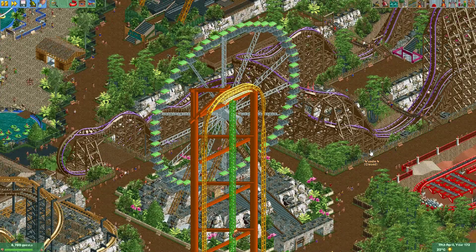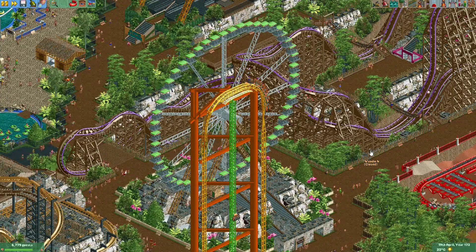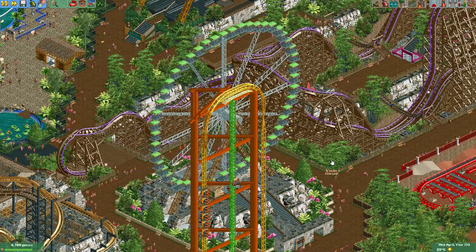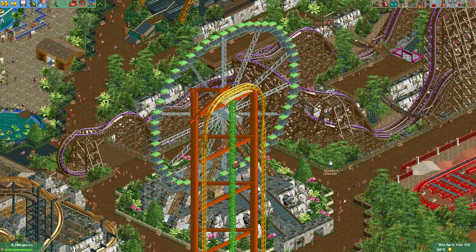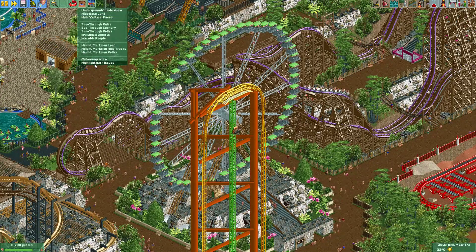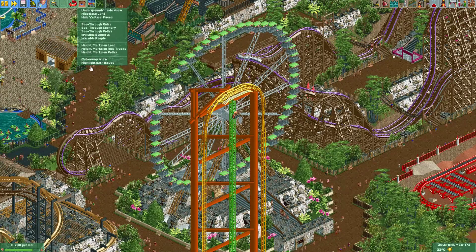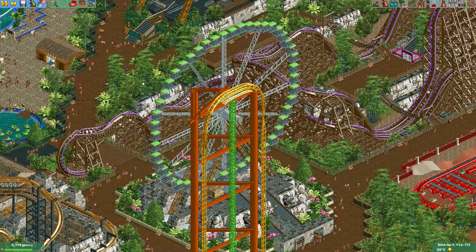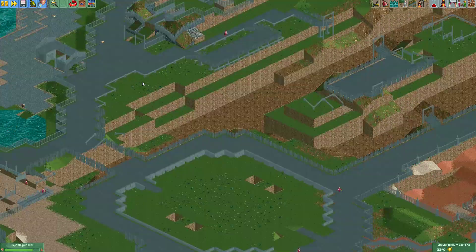Hey everyone, welcome to a new episode of Get Good at OpenRollerCoaster Tycoon 2. In this episode I want to show you a feature that was added in OpenRollerCoaster Tycoon 2, which is called Highlight Path Issues. You can find it here under the I button, or you can also get to it by pressing the I key on your keyboard.